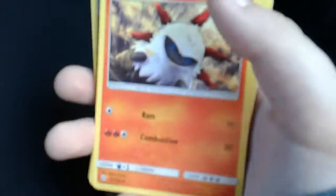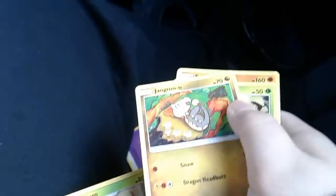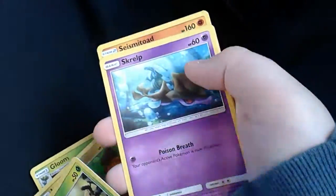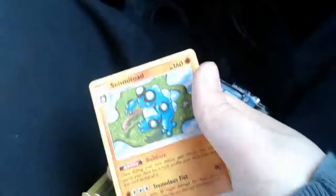Now let's get into the second pack. Fairy Energy. Larvesta, Gloom, Jangmo-o, Rowlet, Skrelp, Pikachu! Teddiursa, Magneton, and Seismitoad.